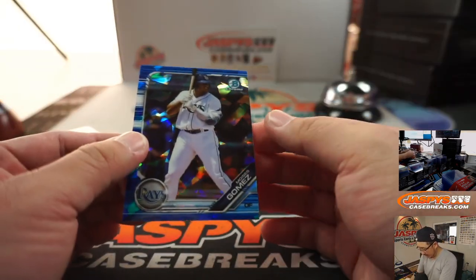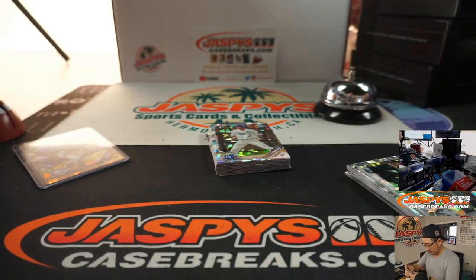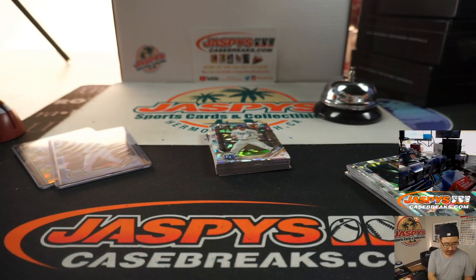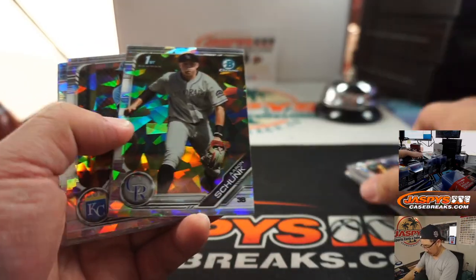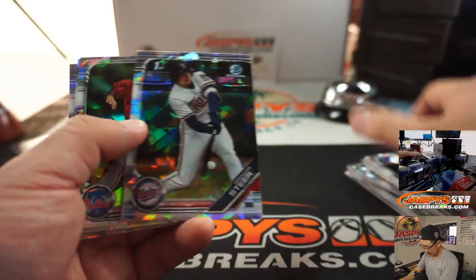And then we've got Rays prospect Moises Gomez — and that's numbered 99. And that goes to Thomas R. with the Moises Gomez blue. There's Alec Baum there too, that was pretty cool. Tristan Casas — some nice stuff here.